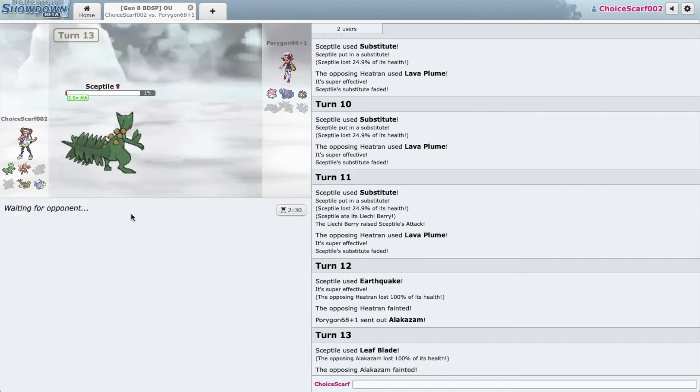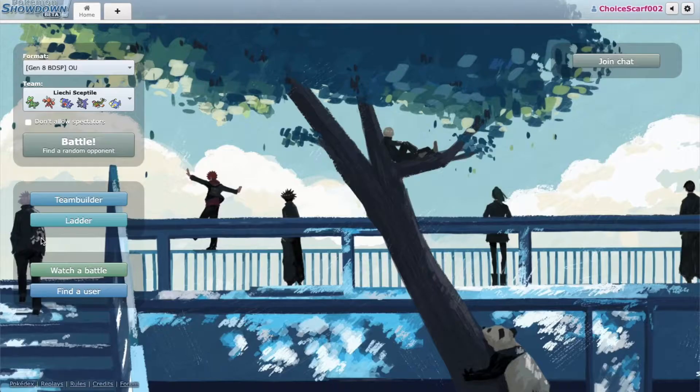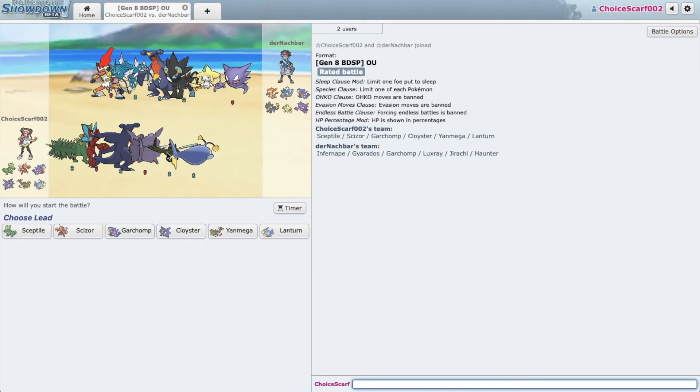Heatran is gone — goodbye! And Gliscor can't stop Sceptile either — nope! He was around 1400s. I don't think 1400s is a range where you should be calcing. Let's get one more battle in — I think we're three for three so far, let's make it four for four.